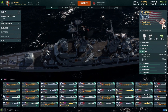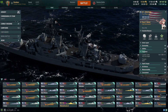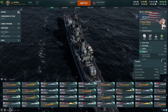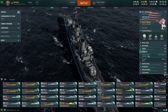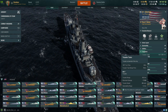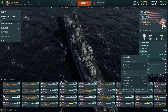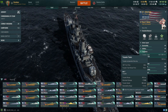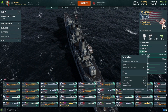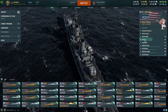We have depth charges, 5,100 damage, not too bad. Torpedoes - these are pretty unique. You cannot rotate them, so they shoot one way; you might have to turn your ship to direct them where you want to shoot. But they are 16.5 kilometer range, which I like. They have the average torpedo speed for American tier 9 and up - 66 knots - and reload at 73 seconds, with a detectability range of 1.4 kilometers.